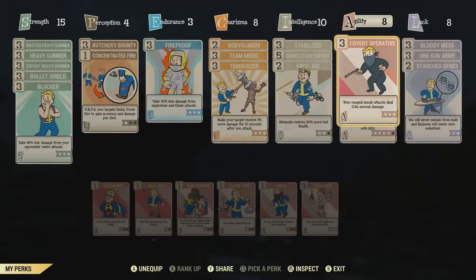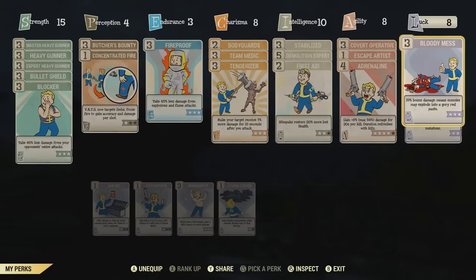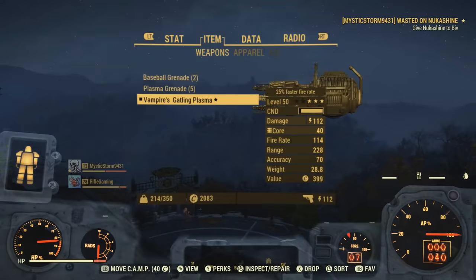The stealth perk cards really aren't that useful because I'm supposed to be up front and center with this build, tanking most of the damage and making it so other people utilizing stealth builds can actually use them — enemies are mainly focused on me. That's the point of being a tank build. In my luck category I have Bloody Mess, which gives you 15% bonus damage and enemies explode into a gory red paste. I also have One Gun Army — heavy guns gain a 12% stagger chance and 12% chance to cripple a limb. Be careful shooting the Scorch Beast Queen in the air though, because staggering her can keep her up there. Lastly, I have Starched Genes, which makes it so I keep my mutations. Speaking of mutations, let me get into those now.